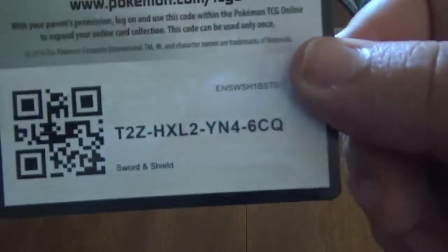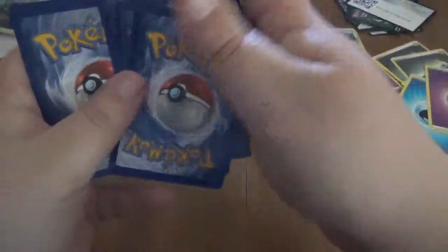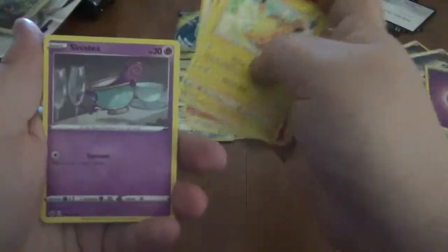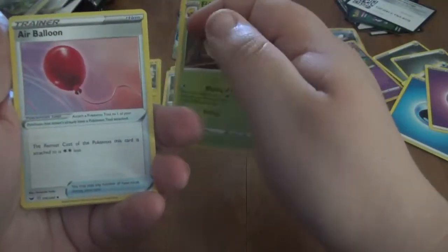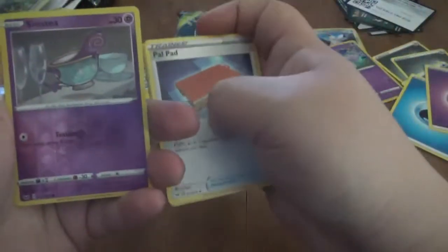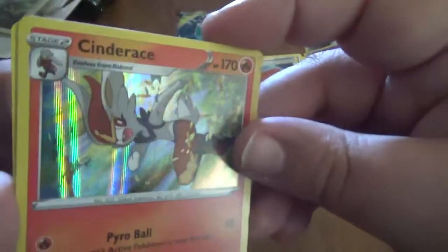So the odds are in our favor that we're at least going to have a holo-rare or better in this pack, but it doesn't always work out that way. The odds are usually 1 in 3.333 — so usually every fourth pack is how you get your hits. Hootoot, Scorbunny, Pikachu, Sinistea, Whimsicott, Gastly — we all float down here, Georgie. And hey, there we go — got ourselves a Cinderace Holo.